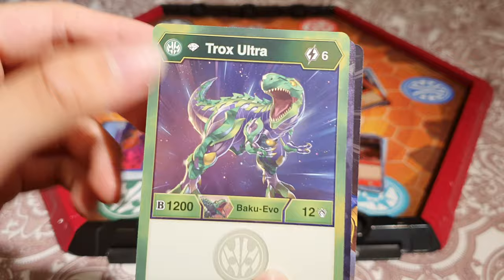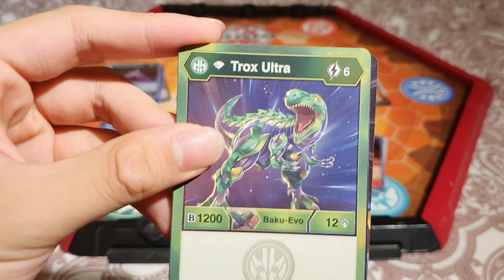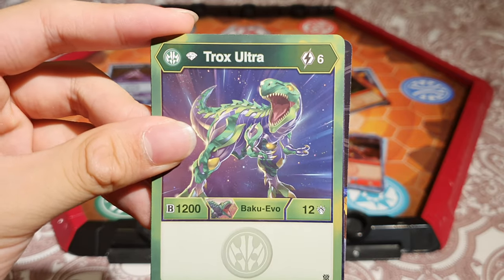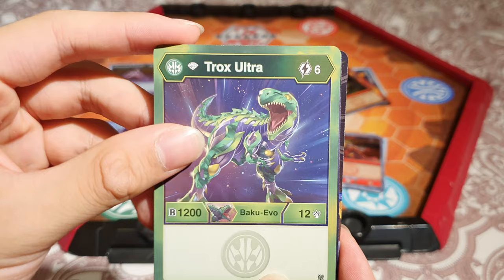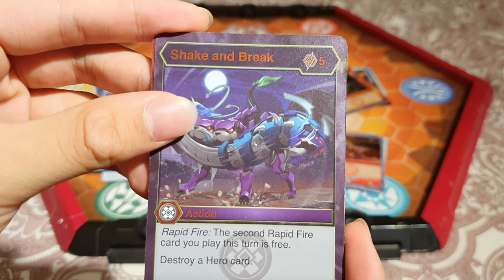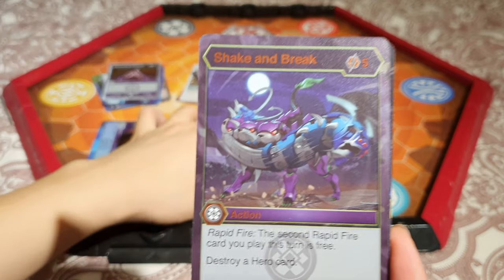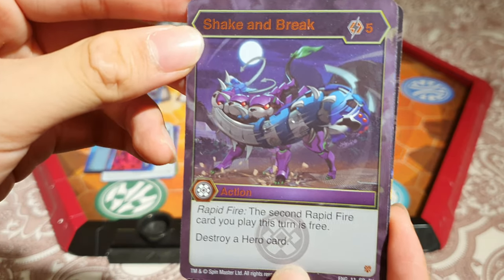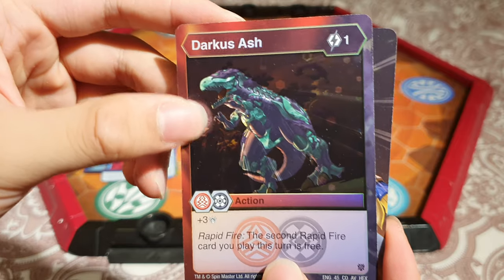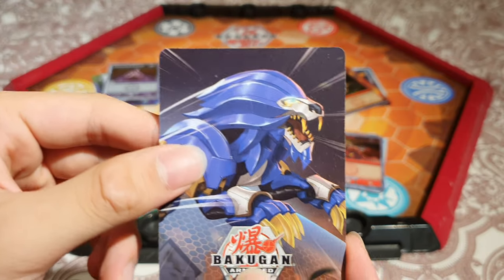Diamond Shocks Ultra — 6 energy, 1,200B and 12 damage. The other version was 5 energy for 1,200B, so you get 4 damage less but get it out a turn earlier. Shake and Break: Rapid Fire — the second Rapid Fire card you play is free — and for 5 energy you destroy a hero. This is a super rare; you've got Hullcore destroying Centipod. And last card, Darkus Ash — so we got 3 of them now. The glow on the art is really cool. And Hydrus as well.